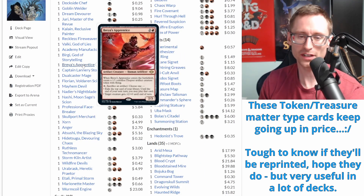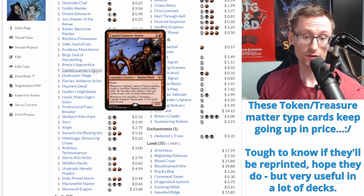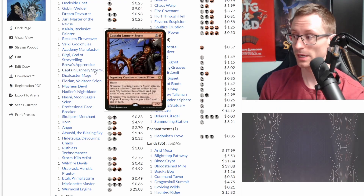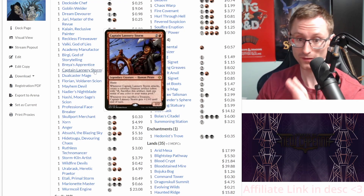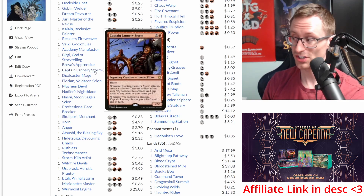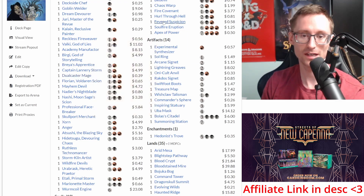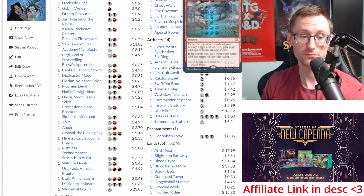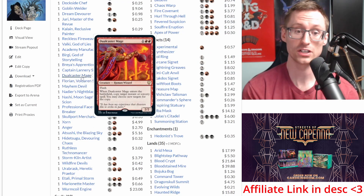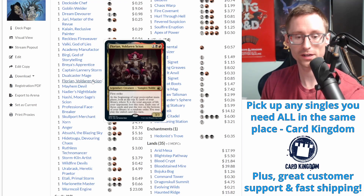Captain Lannery Storm - whenever she attacks, create a treasure; whenever you sacrifice a treasure, she gets bigger. She can be a real threat, especially if you're pinging opponents down and someone's at sub-10 life. Dual Caster Mage - honestly, if you just have like 15 mana at some point, this plus an Apex of Power - we're gonna have some fun. That's just the hope. Florian is a new card that lets you exile cards from the top of your library and play one of them - just gets you access to more cards from exile.